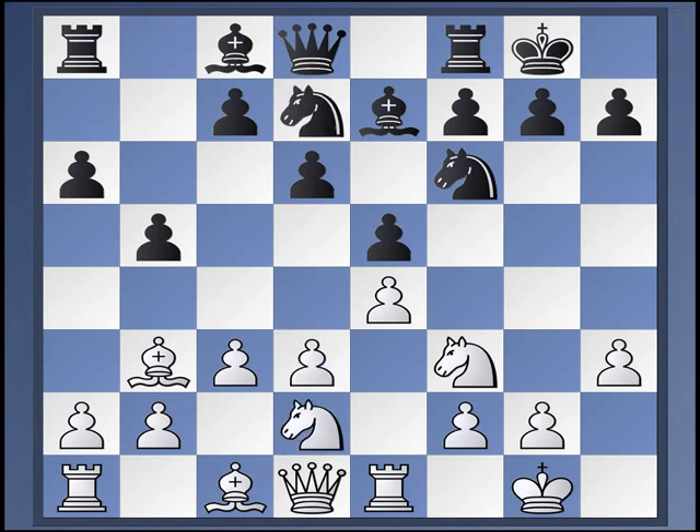Back to D3. The question is, what is Black going to do at this point? He doesn't usually want to play H6 in the Breyer — G6 is quite standard, but H6 is not. G6 is not working here because of Bishop H6 followed maybe by Knight to G5. There might also be some Bishop F7, King F7, Knight E6 ideas. But it's at least very risky. So Black generally plays Knight to C5.